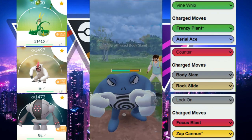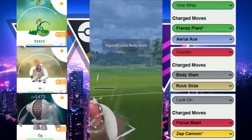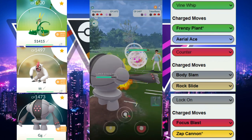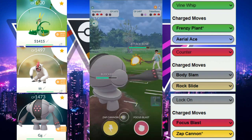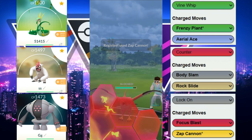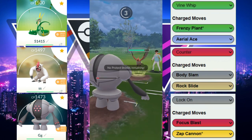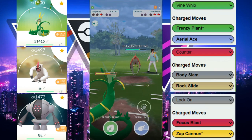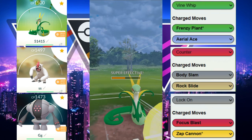We know they still have Polywrath, so we spam Body Slams. One goes through, we have enough energy for another — it gets Drapeon low enough, but they do shield. They immediately switch into Talonflame, which is a core breaker for the entire team. We try for a debuff from Zap Cannon but don't get one. Another Zap Cannon, still no debuff — it's already a very dire situation and basically GGs right there. Talonflame does really well against both Superior and Reggie Steel, so we need to make an adjustment.